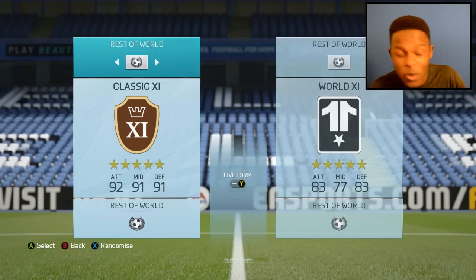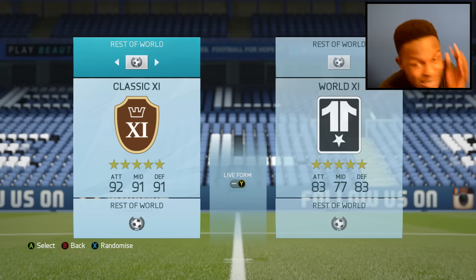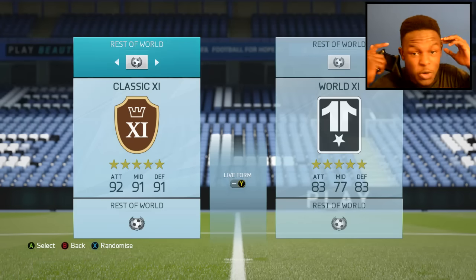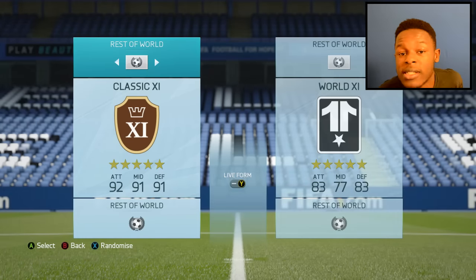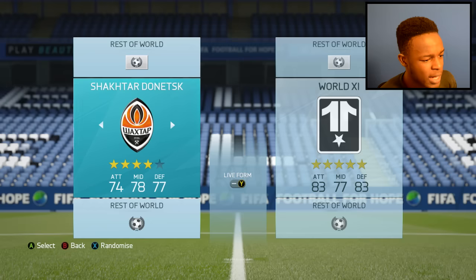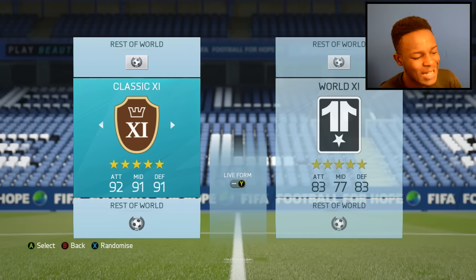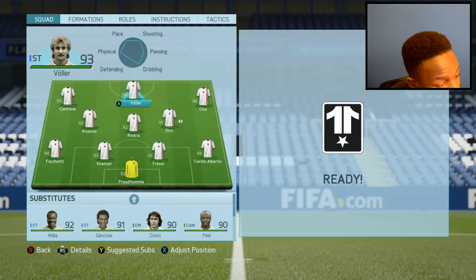Let me quickly jump over and show you how you do this. As you can see I'm on kickoff mode - I know some of you are probably disappointed and disliking this video, but I just wanted to show the people that don't know, that haven't tried this, that haven't even seen the new legends. To go on it you have to go on Rest of the World up top there. You can scroll through and there's a bunch of teams, but the one you want to select is Classic 11 - these are the legends. There's people like Cantona, Bola.